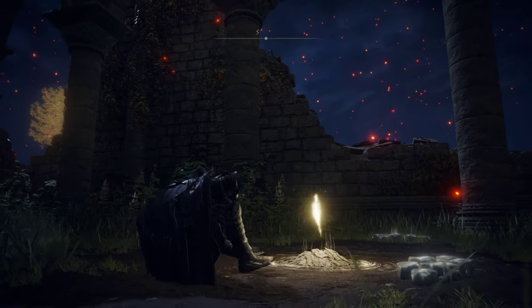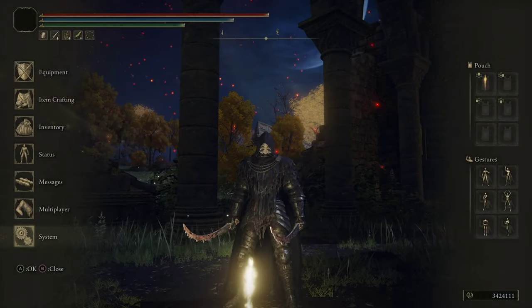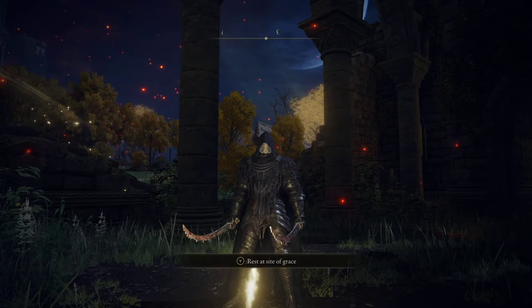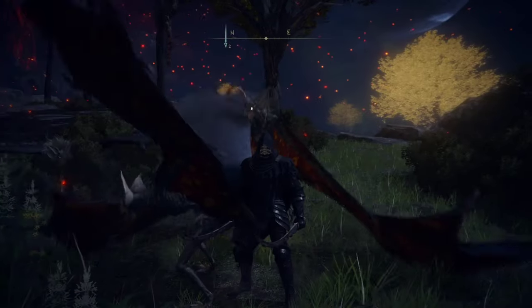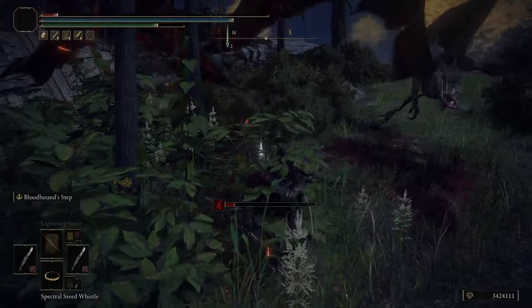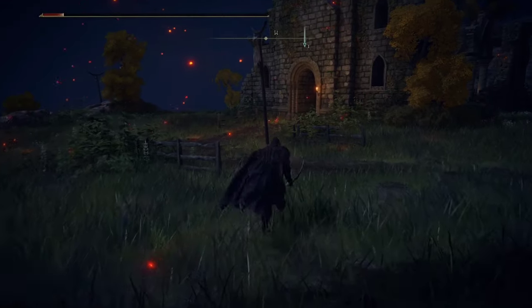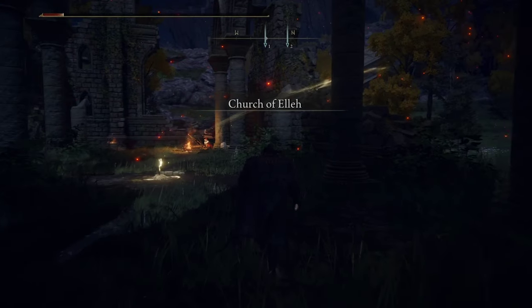Step 1. Before we do anything, we need to make sure we hard save our game. The way this glitch works, we will be using old save data to keep all the items from actually leaving our inventory after we drop them for a friend. Start by sitting down at the Grace once you are in game, then make sure all the items you wish to dupe are in your inventory. Once finished, leave the Grace and go out and take some damage, which will create an event in the timeline of our save that the engine deems worth saving. Once you're down to about half health, go ahead and kill the enemies that were dealing damage to you.